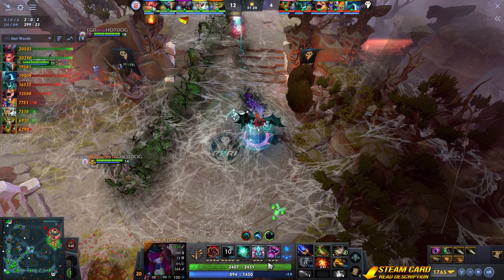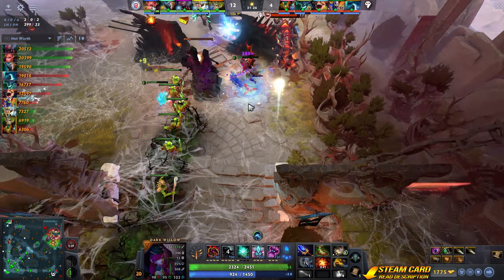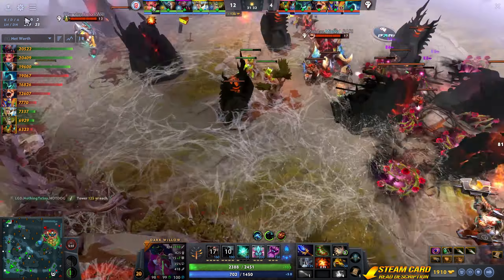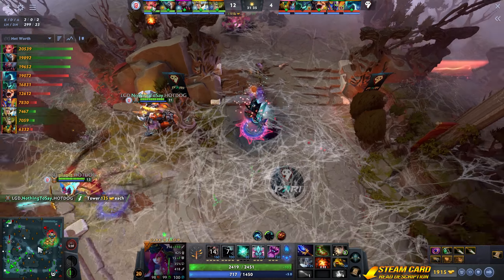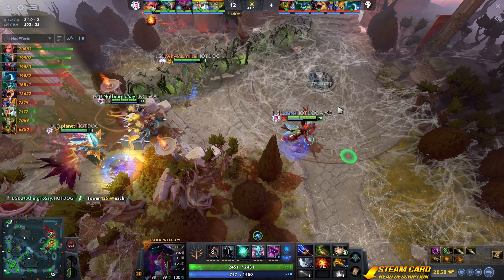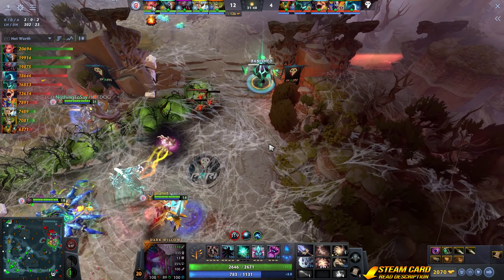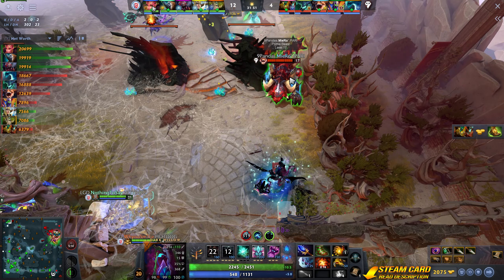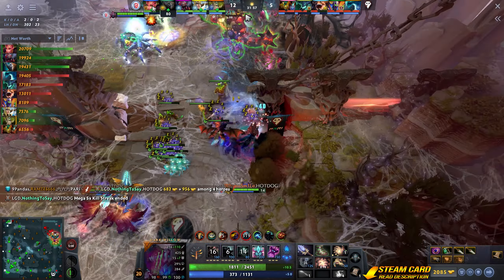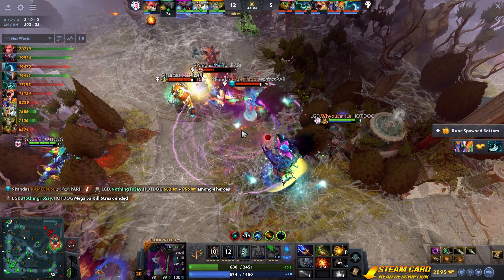Guess what's happening to Dire's bottom tower? Radiant's top tower's taking hits. Dire's bottom tower's not blown to bits yet. Radiant's top tower's hurting. Radiant's top tower going down. Dire's mid is now in the dark.